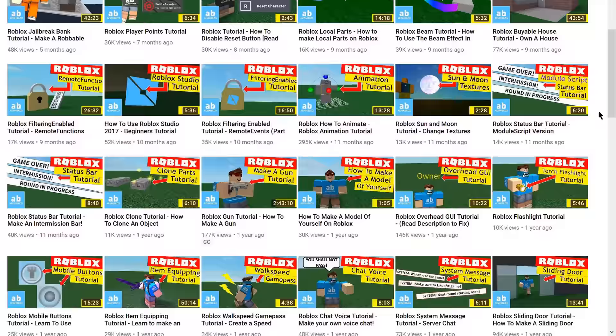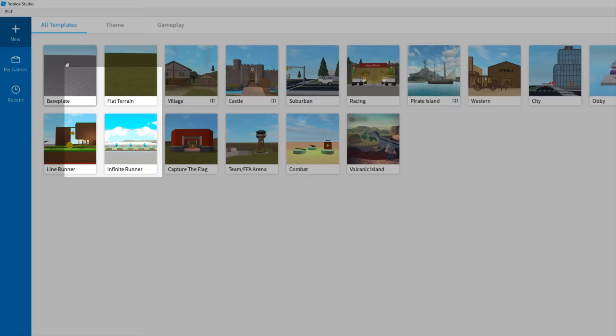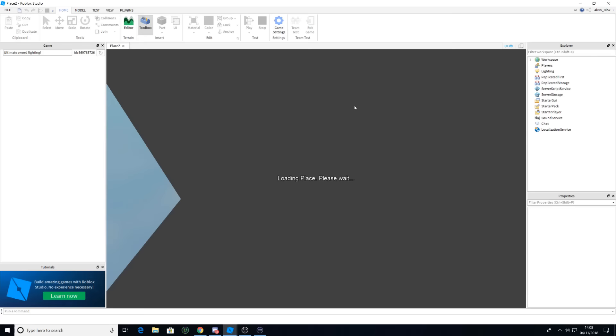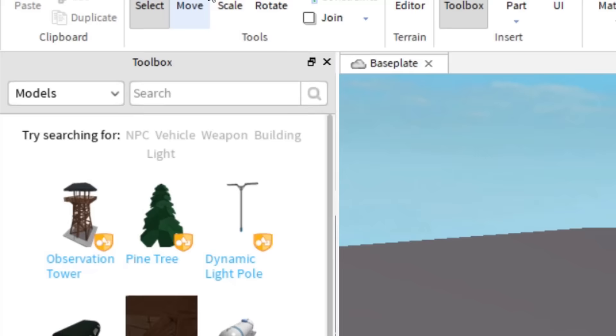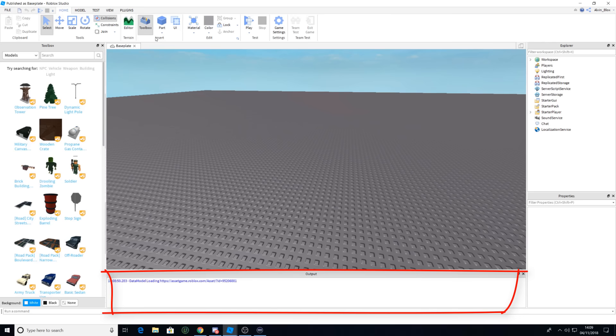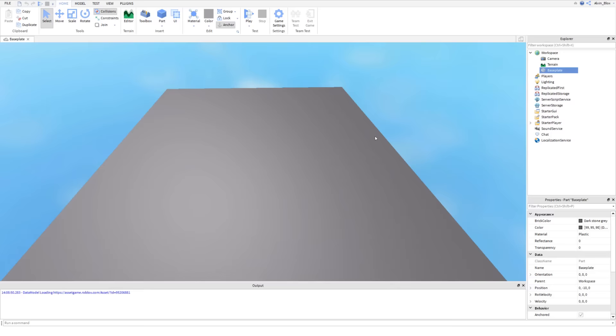To start off, we're going to click on Baseplate, which will create a blank space where we can start making our sword fight game. Wait for it to load, then click the tutorials away. The three windows we're going to need are the Explorer, the Properties tab, and the Output. We don't need the Toolbox yet but we might use it later. Let's make this full screen and begin by creating a lobby for the players to stand in when the game isn't running or if they get kicked out. I'm just going to scale down the Baseplate.